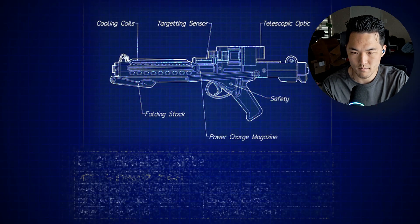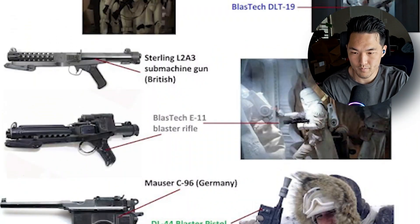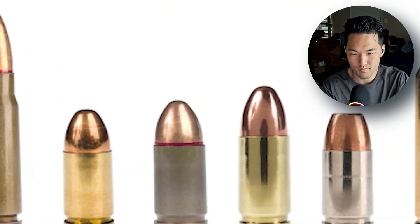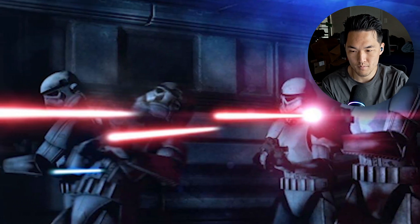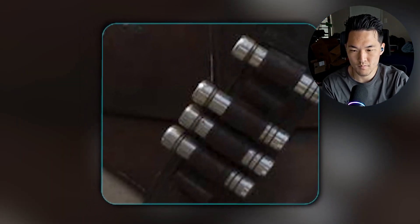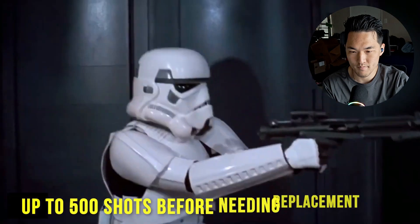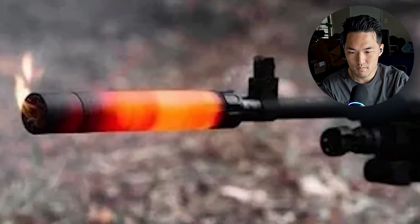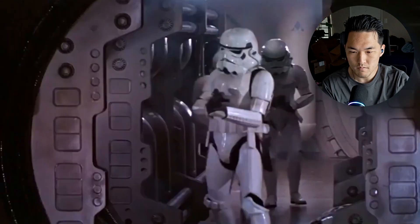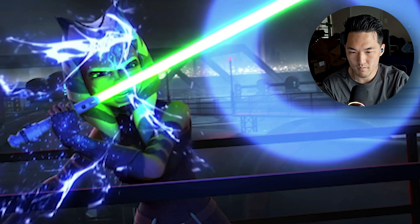Before we touch on the different blaster variations, let's recap how exactly blasters work in Star Wars, because it's not as similar to real world firearms as you may think. Rather than a projectile like a modern bullet, a blaster creates a beam or bolt of contained energy that can pierce, melt, and disintegrate targets. Generating the bolt relied on two components: a gas cartridge filled with an energy-rich blaster gas like Tibanna, and a power pack. Gas cartridges could typically provide up to 500 shots before needing replacement - that's crazy - which is why we never see anyone reloading. Overheating was a more common problem. Most blasters also had a stun setting which fed power through a secondary emitter, bypassing the gas chamber to create a ring-shaped burst that left a target unconscious.